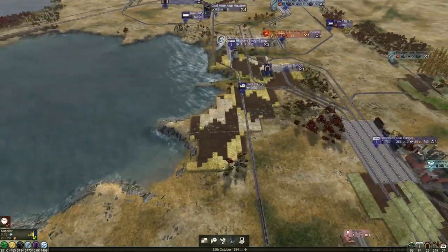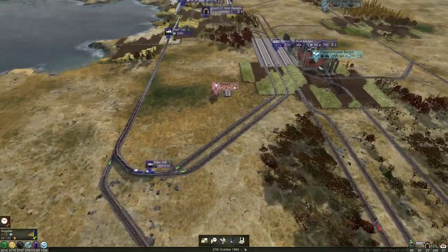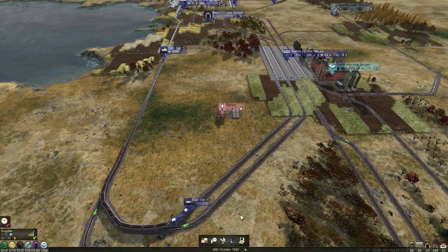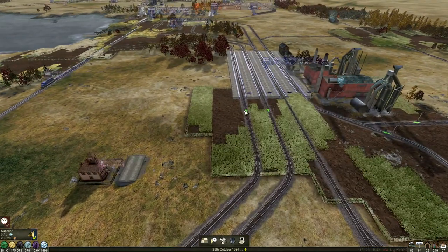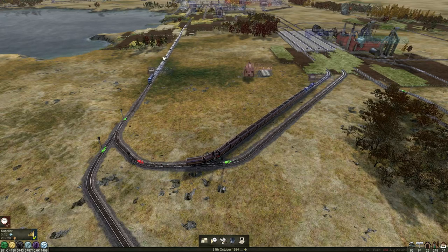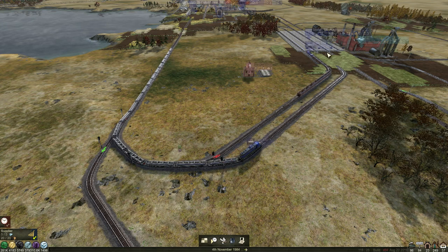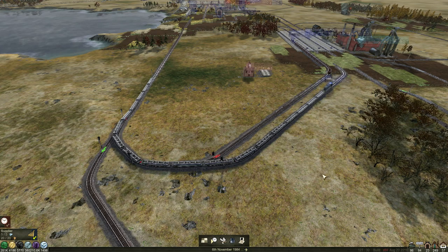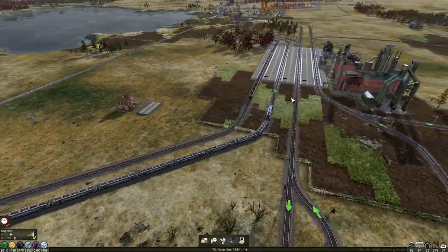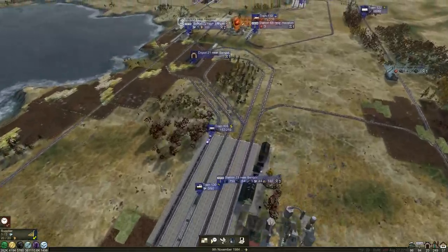That's a point while we're messing about with that. If we come down to here, we've got another version of this, so we could technically do the same thing. However, we have an extra signal here, and this train is monstrously long. I do not want this signal to let that train into any of these unless it is completely clear up to that signal there. We could delete these two signals - that would be an idea and achieve the same thing. However, this is going to work pretty much the same - we'll leave it like that.